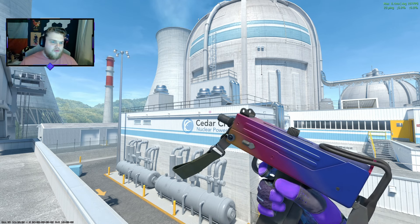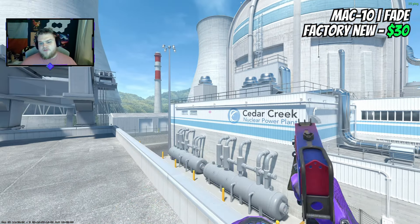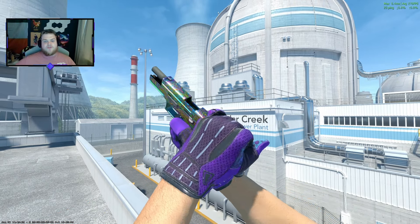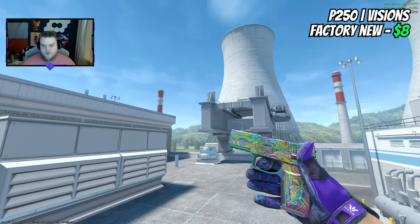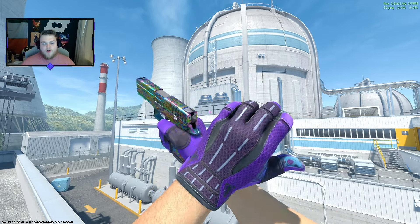For the Mac-10, I'm going for a skin with a high fade percentage — about 96% fade — Factory New at about $30, which is super sweet. Over on the P250, I think the Visions is a really good shout. You're getting a mix of green, purple, blue, and yellows, and it actually works quite nicely with the gloves.